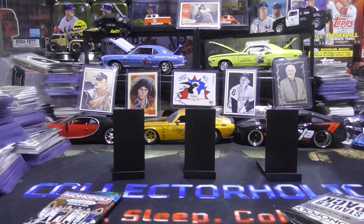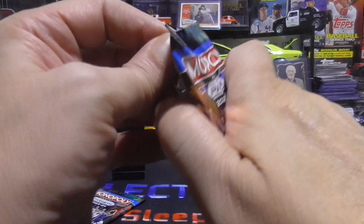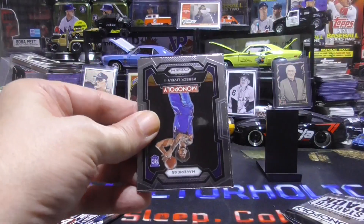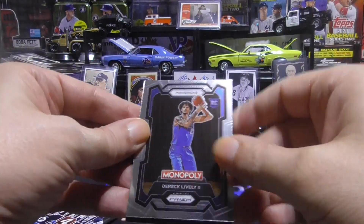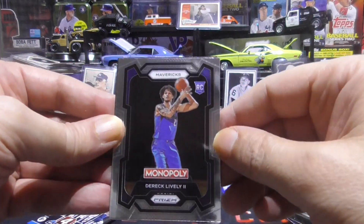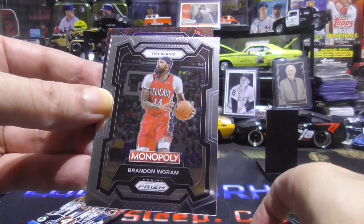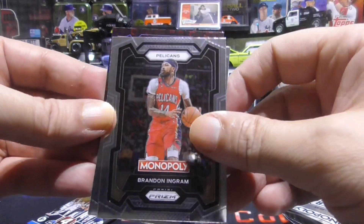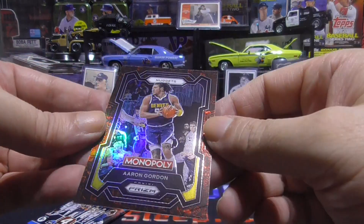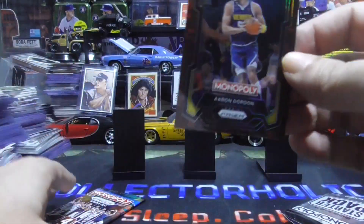Next pack will be the Prism — sweet. Only four cards in these packs, unfortunately. Don't know why they make packs with only four cards in it, but they do. Anything to get your money, more of it. Derek Lively, rookie. A Brandon Ingram, Brandon Miller, rookie, and an Aaron Gordon. This is not numbered, but it is a pretty card.